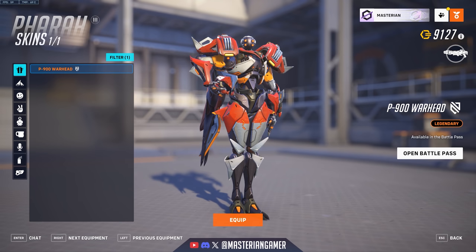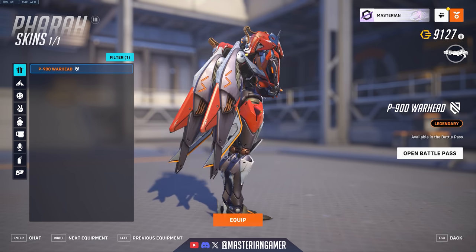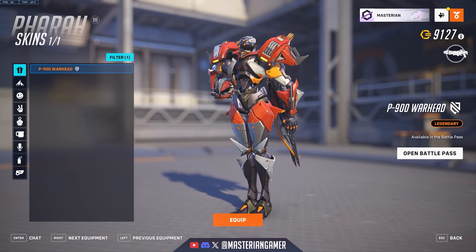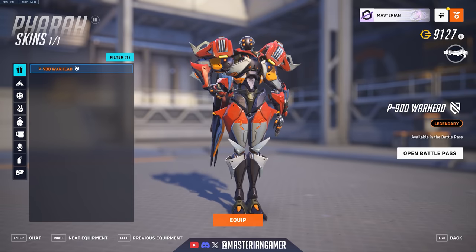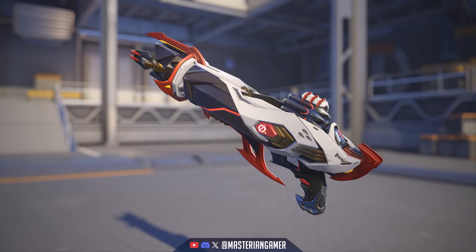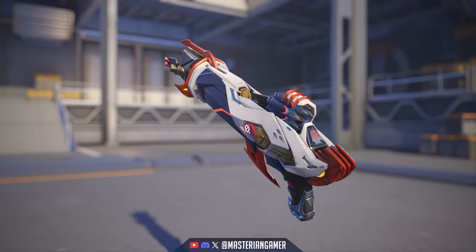Pharah was another hero to get an omnic redesign — the P900 Warhead. A really interesting one, though it's probably my least favorite of the omnic redesign skins. The head just looks sort of odd — I guess it's a robot so it doesn't need proper human facial features, but it just looks strange. The weapon is a nice look though — I like the little Null Sector logo details on it.